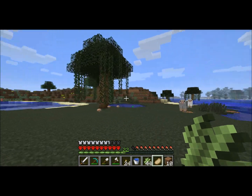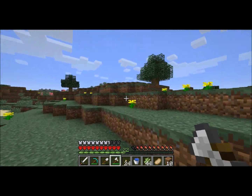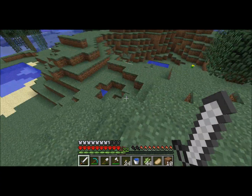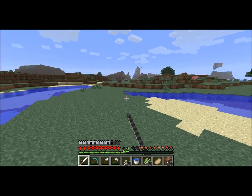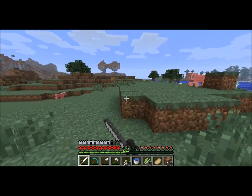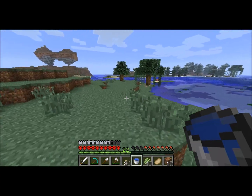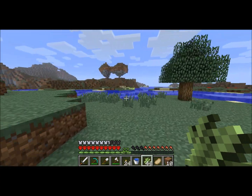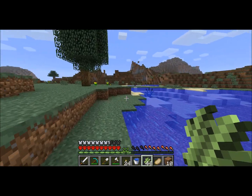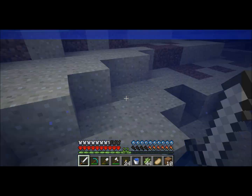I guess I could add on to the house, but then again I'm not really using that other room for anything yet — should come up with a use for that. Actually, that can be my enchanting room once I figure out how to make an enchanting table. Die, pig! I've got to plant all this sugarcane right over there. I'm going to have sugarcane surrounding the whole island. Die, squids — give me that ink sack.